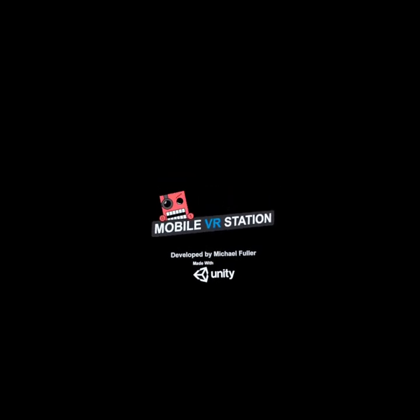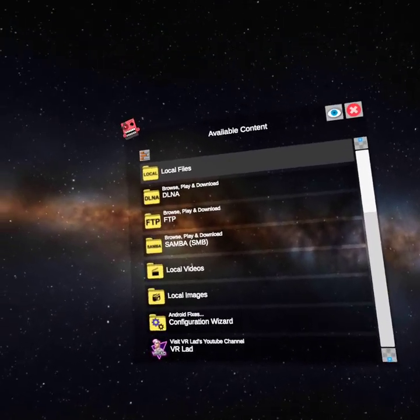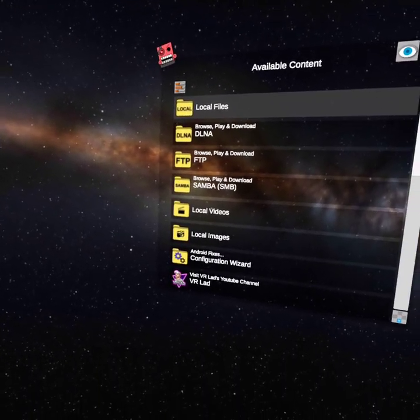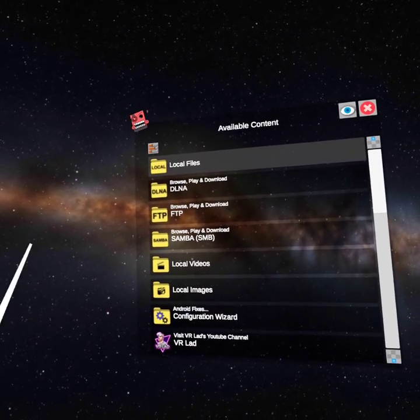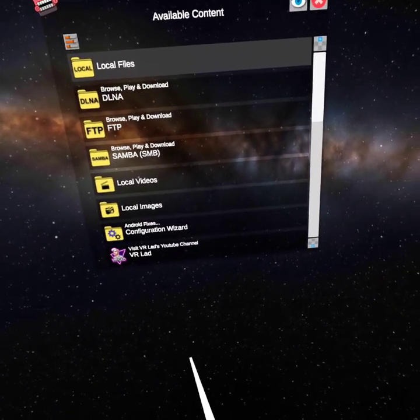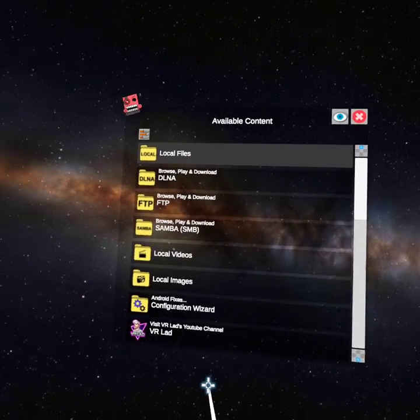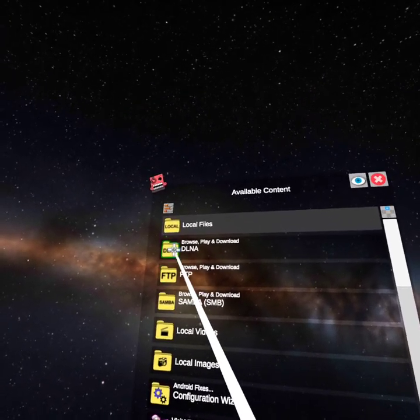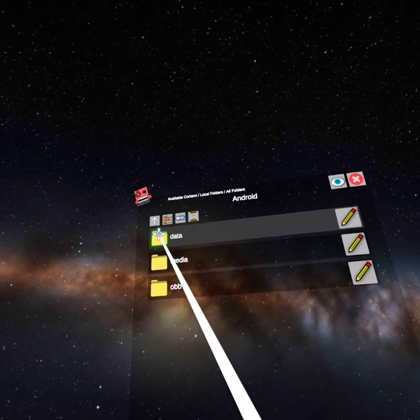When that's done downloading, click Start or open it in your library. This is not hacking. If you see a button at the bottom that says Click Here to Continue with a red power button, just click that red power button.